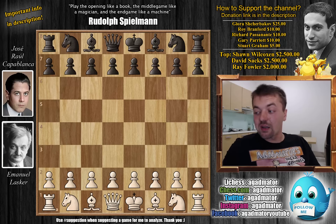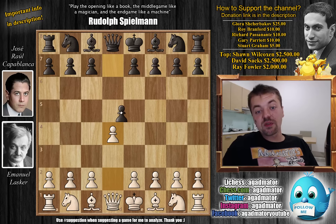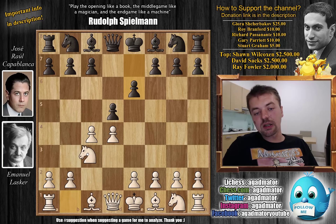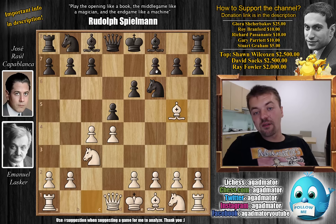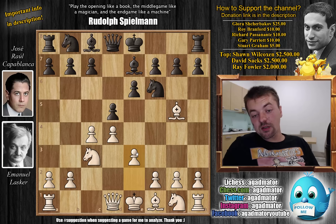Here Lasker has the white pieces and he opens with d4. Let's dive straight into it with d5 by Capablanca, and of course we are going into the Queen's Gambit Declined with knight c3, knight to f6, and bishop to g5. With bishop to e7, Lasker first develops the dark square bishop and only then finishes the pawn chain.